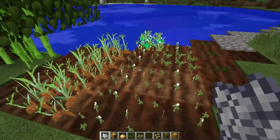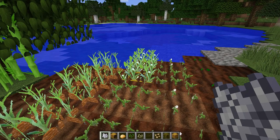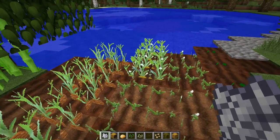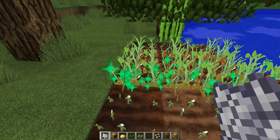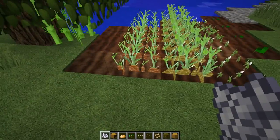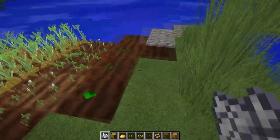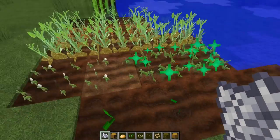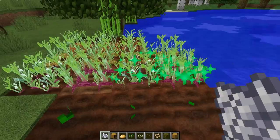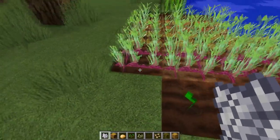For potatoes it's the same idea — stage 0, 1, 2, and stage 3 — same as carrots except different enough. The stems are all different, and how much potato you see is much different than carrots, so even though stages 0 and 1 are the same, 2 and 3 are completely different. For beetroot, completely different stems than the others and a different vegetable — those are our main vegetables.